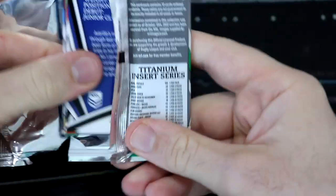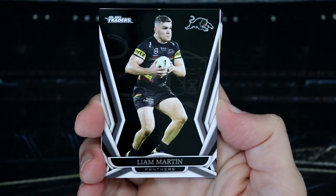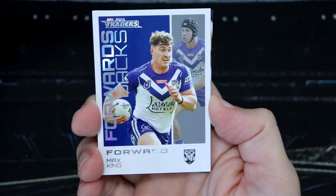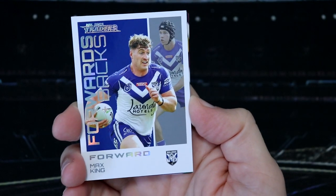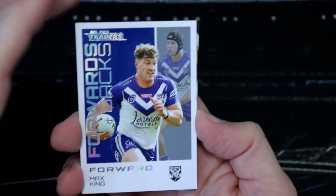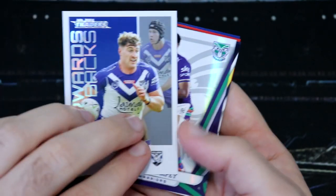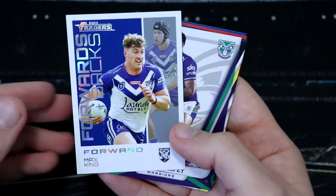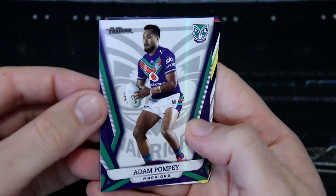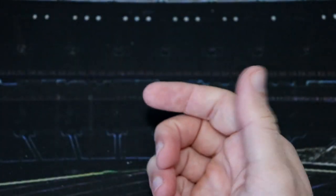These packs feel like they're opening better than the retail. Oh, nice — look here! We've got a Max King Forwards and Backs white version. That is a box hit out of these random packs! How cool is that for the Doggies? These are unfortunately not numbered, but they are definitely one of my favorite inserts this year. The Doggies are playing the Salvo as well. We've got Adam Pompey for the Warriors, Tommy Dearden, Joseph Suali, Moses Suali, and Jake Averillo.